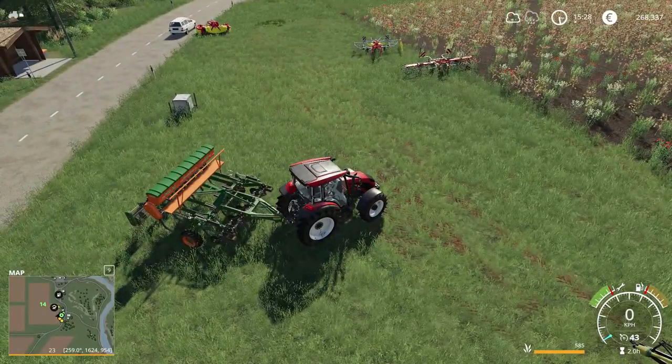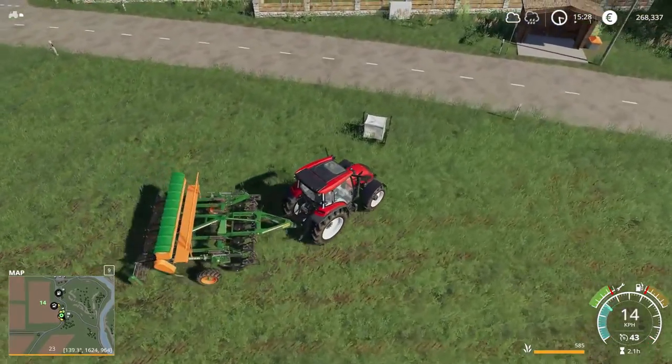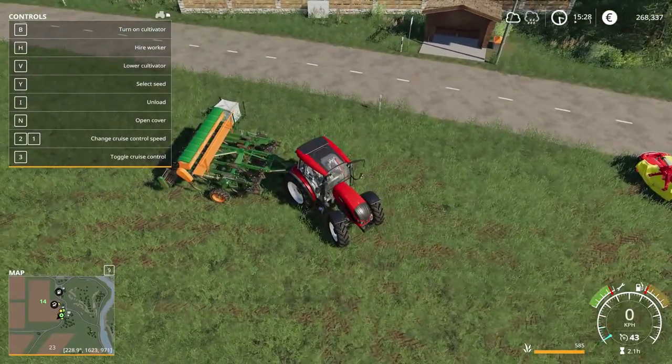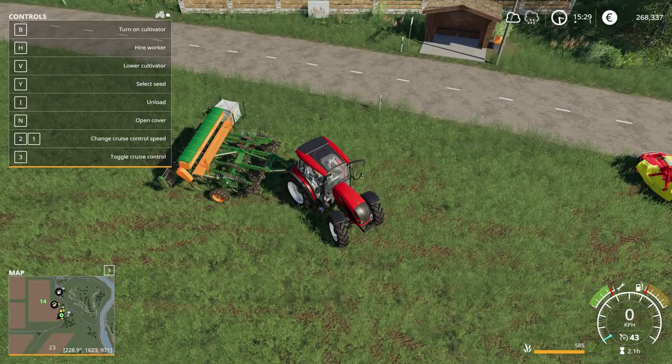At the bottom right you can see the cultivator is totally full at 585. If you drive close to the big bag and push F1 it won't fill if it's already full. You can unload it to show you — and if you want to refill, just push R and it's totally filled again. Be sure it's on the right crop; you can see the grass icon here. Make sure the seed is correct otherwise you'll sow the wrong crop.